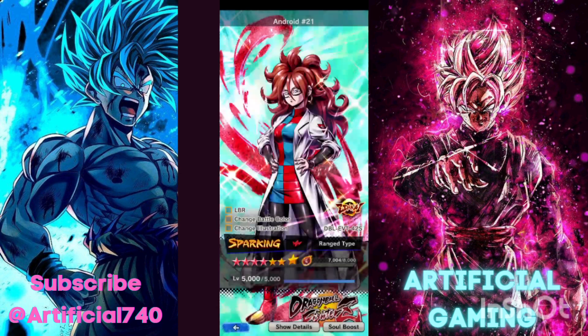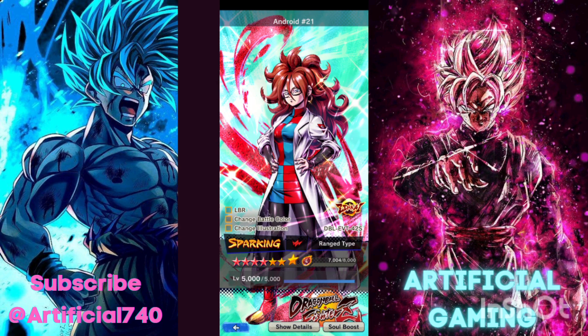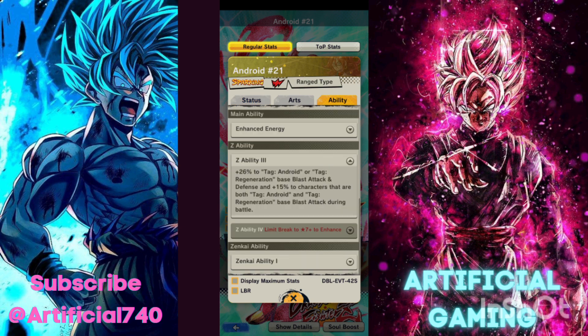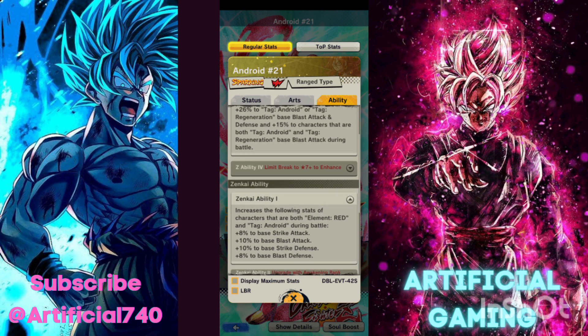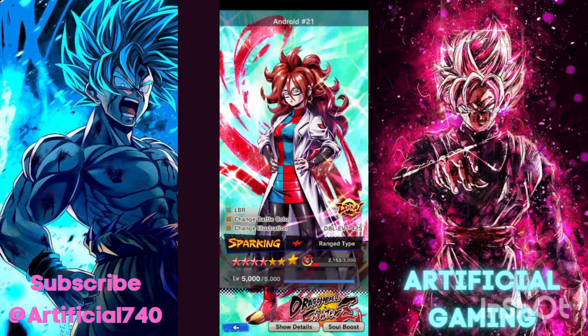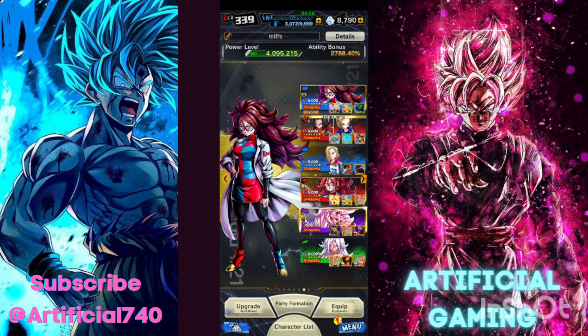The best unit of these Zenkais at the moment is the red one, because she apparently has the highest blast attack. If you max her out, her max blast attack stat is 271,000, which is insane. Her Zenkai ability is essentially blast attack and defense, so they all increase defense and blast attack. She also buffs red and androids, so the tag droids LF 17 and 18 receive a Zenkai from her.